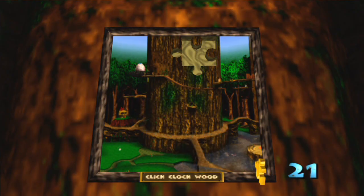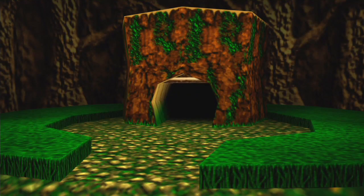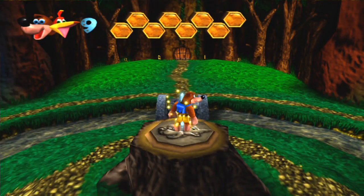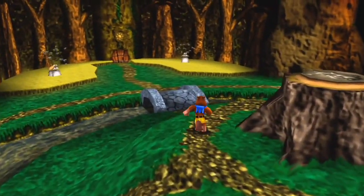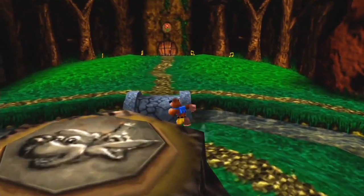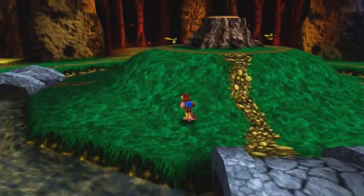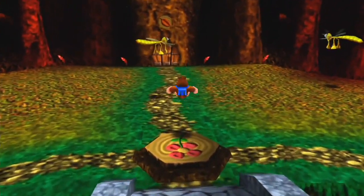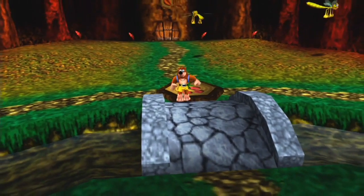It basically is the final world in the game before you face Gruntilda the boss, and it's called Click Clock Wood. Click Clock Wood is, to me, the epitome of why I love Banjo-Kazooie so much. It is a great level. It has four seasons — winter, spring, summer, and fall. It's one level but it changes based on those seasons. In winter it's snow covered. In spring there are flowers everywhere and different beautiful colors. Same for autumn — the leaves are all over the place, oranges and greens and reds.